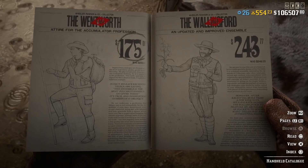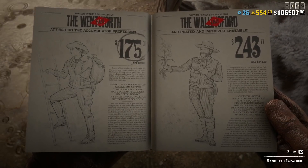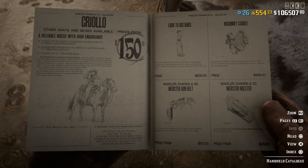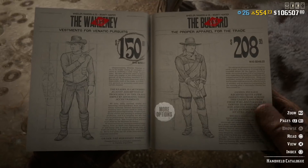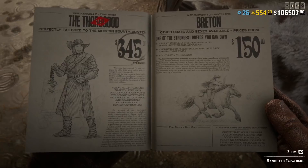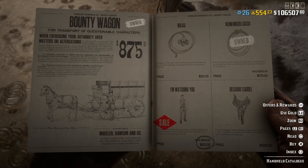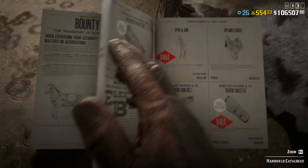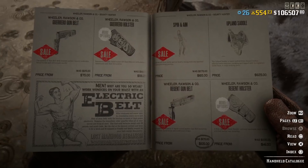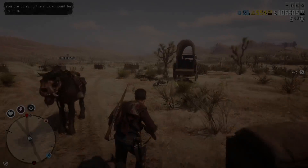This week all role clothing is on discount. You probably already have these outfits if you really care, but they do these discounts often. Specifically for the bounty hunter role, which seems to be this week's highlight — the outfits are on discount, including the 'I'm Watching You' emote, the gun belt, the holster, and the other variants of those as well.